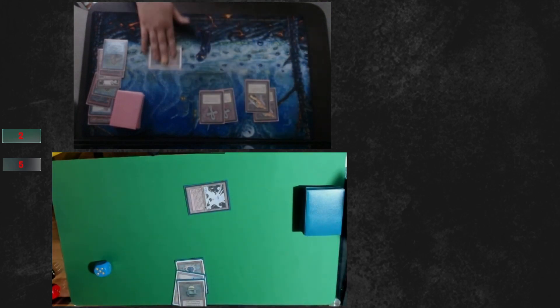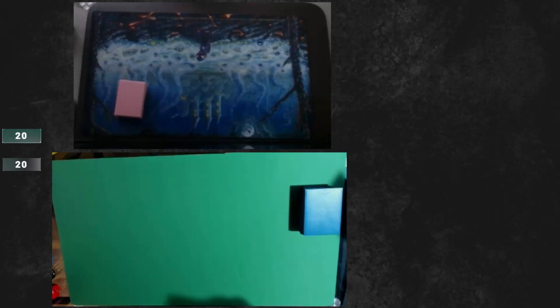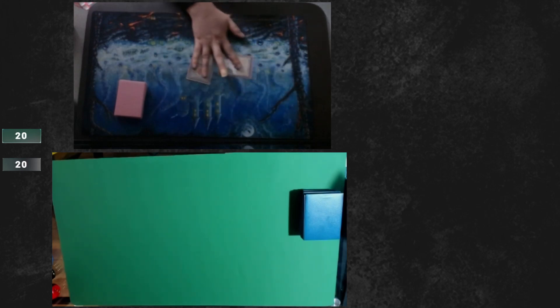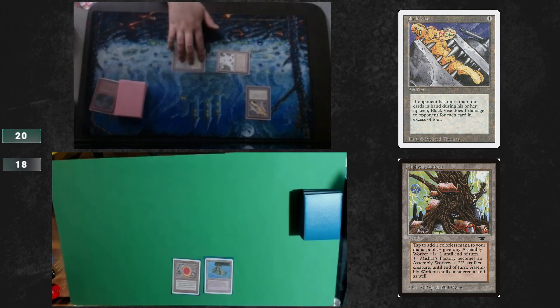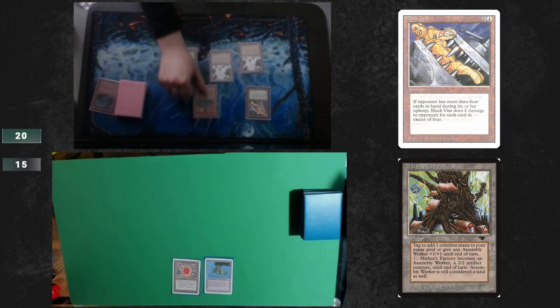The Deck getting a little lucky there. Kept an opening hand for the turn one Serra Angel and it got in for eight damage, but that came down way closer than The Deck wanted — but a win's a win. We're gonna see a mulligan down to six. ATOG on the play. Turn one factory, Vise, Mox — that is excellent. That's gonna do some damage when the turn is passed and represents a factory threat already on the board. Both players finding their Mox Ruby, and of course Mishra's Factory when turned into a 2/2 artifact creature can also be sacrificed to ATOG. So technically on the board now are up to four artifacts.